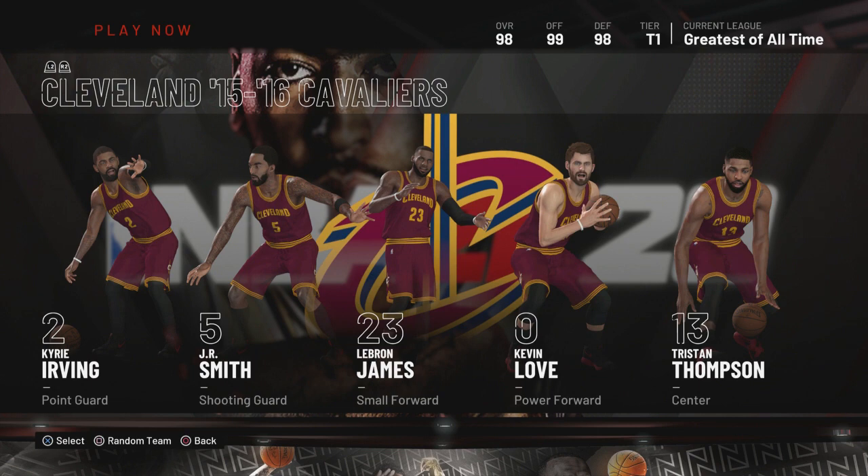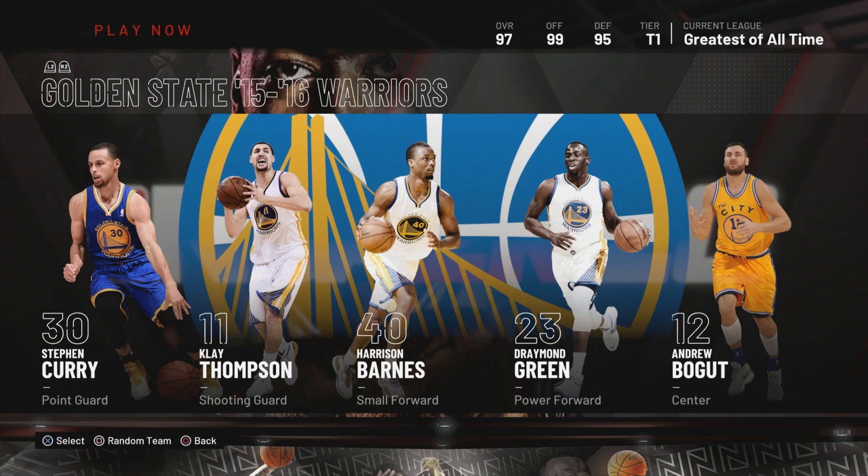The 2016 Cavs — this is the team that was down 3-1 and beat the Golden State Warriors who had the best team in history. Why not use that team? You can expose the all-ball with this team anytime. The only issue is LeBron James — his three-ball is a 75 rating, so take that chance to space the floor. The 2016 Warriors — hell yeah, why not.